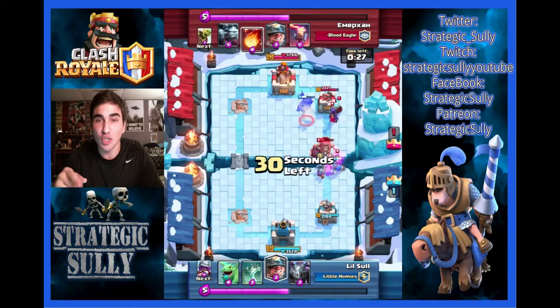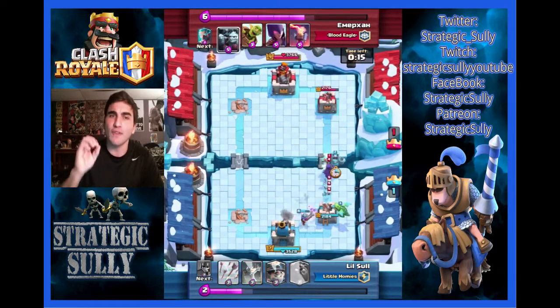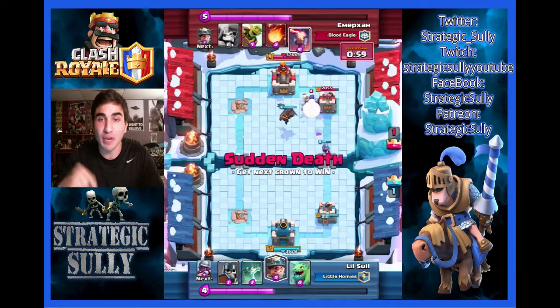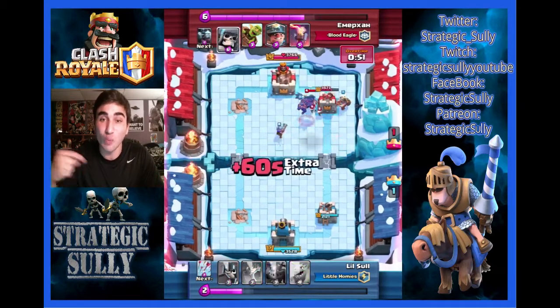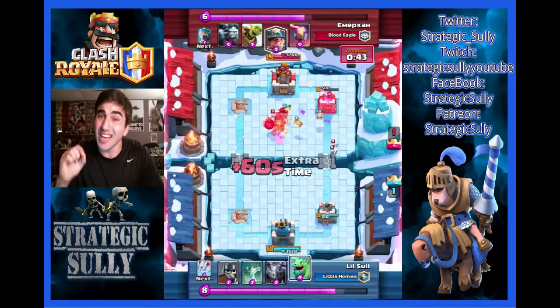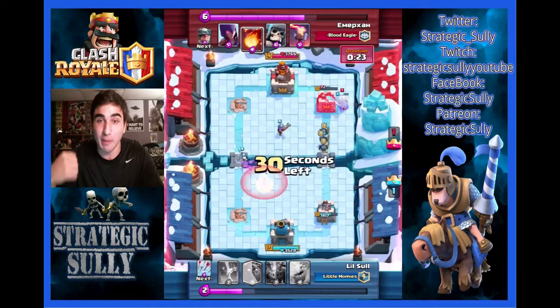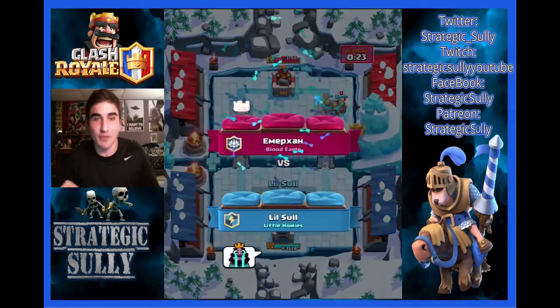He's got Witch, Ice Wizard, Giant Skeleton to shut down my push. It's a perfect Fireball to get rid of the Lava Pups. So now I have Baby Dragon, Musketeer, Lava Hound moving in with a Miner — doing a lot of damage. 514 HP left on his right tower, he's still got about 1,400 left on my right. Miner and Musketeer take it for the win.